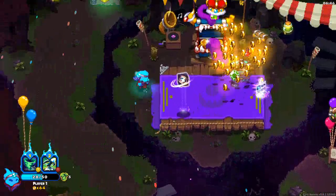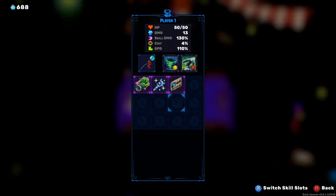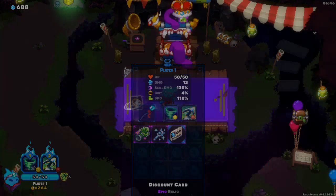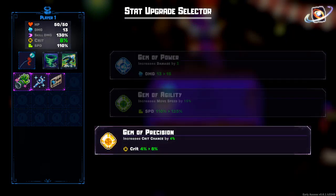Oh my gosh, that was so cool! What was that? Shop items cost less gold - that's awesome! Give me crit - that's a way your healing increases.